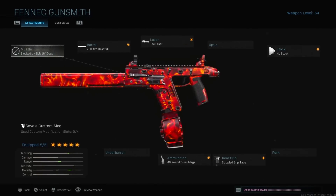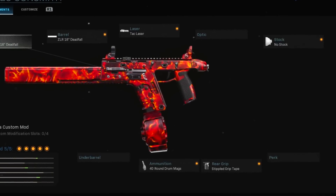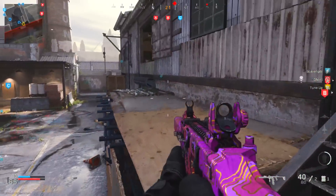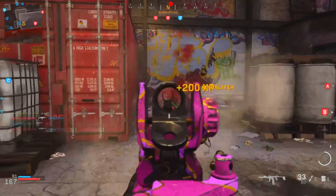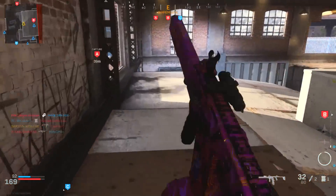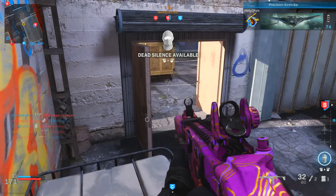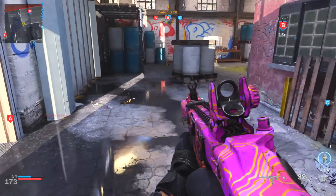The barrel is the ZLR 18 inch Deadfall. This gives you damage range, recoil control, bullet velocity, and sound suppression — four advantages. It only takes away ADS speed and movement speed, which you don't have to worry about on this light gun. The laser is the Tack Laser, giving you ADS speed, aiming stability, and aim walking steadiness. The only downside is the laser is visible when aiming on sights.